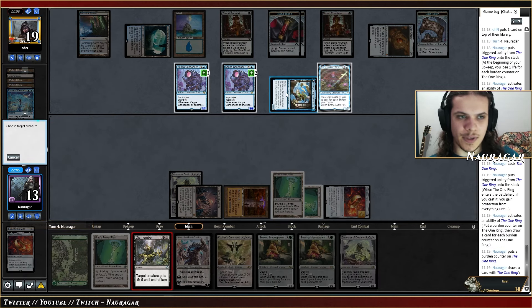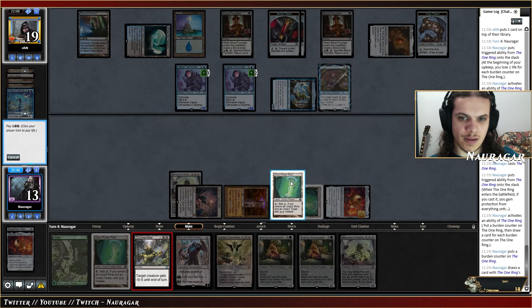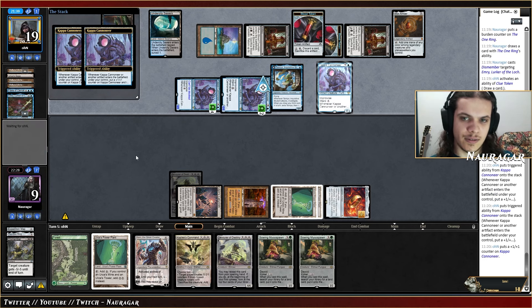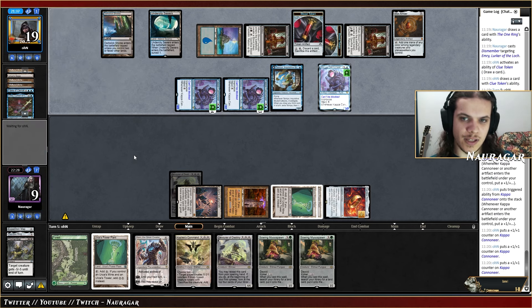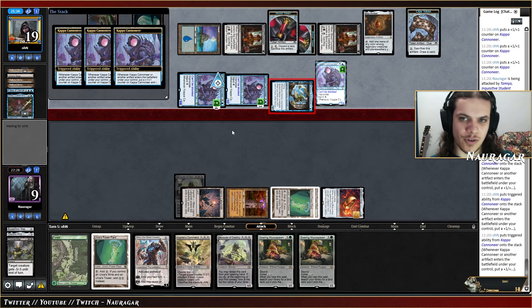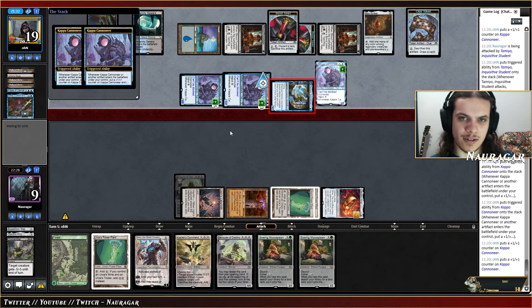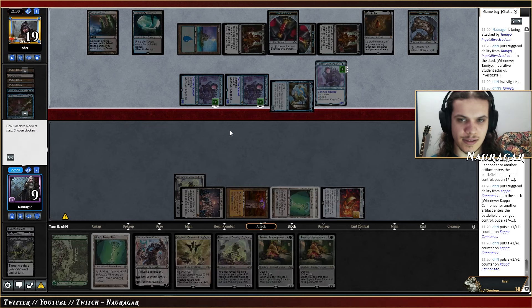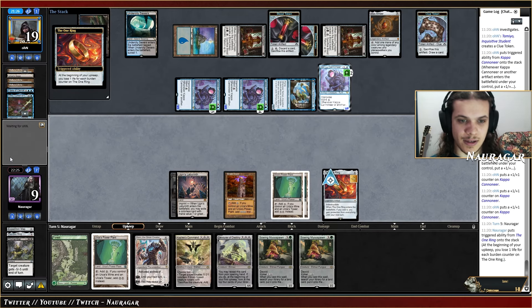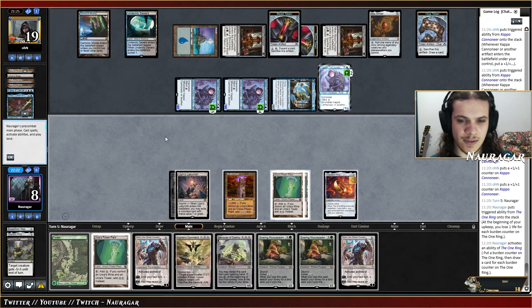I'm going to dismember Tamio — Tamio is the scariest one, but Emry is also really really scary. Let's kill the Emry. The One Ring — what a card. Another Kappa Cannon here. They're kind of wasting resources because they already had lethal, so by doing this they're going to lose even harder to All Is Dust. That was not a great play from them. They could have a counterspell in hand.